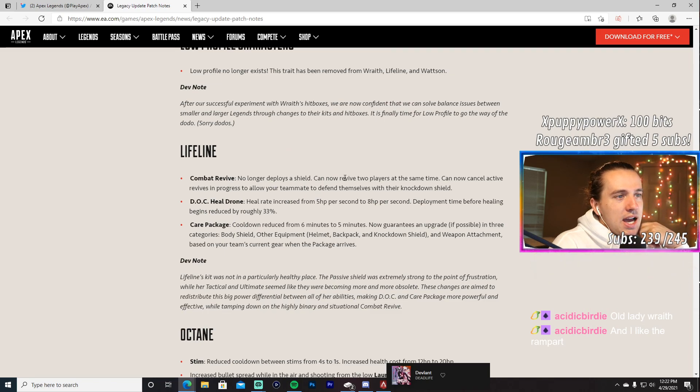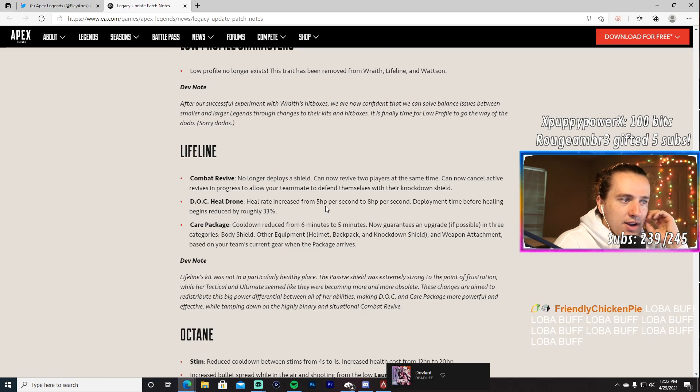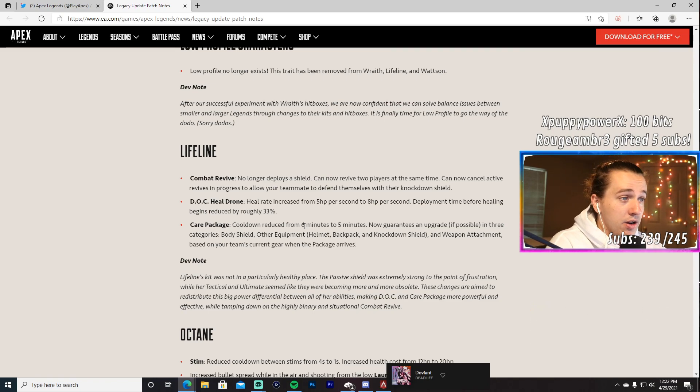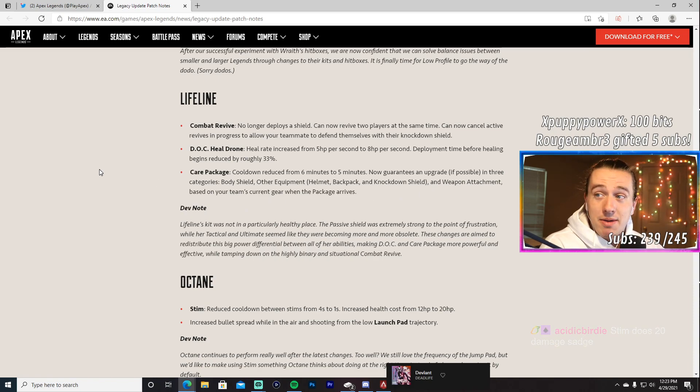Lifeline changes: Combat Revive no longer deploys a shield, but she can now revive two players at the same time and cancel active revives so teammates can defend with their knockdown shield. DOC heal rate increased from 5 HP/sec to 8 HP/sec, with deployment time before healing reduced by roughly 33%. Care package cooldown reduced from six minutes to five minutes, and now guarantees an upgrade in categories like body shield, helmet, backpack, or weapon attachment based on your team's current gear.